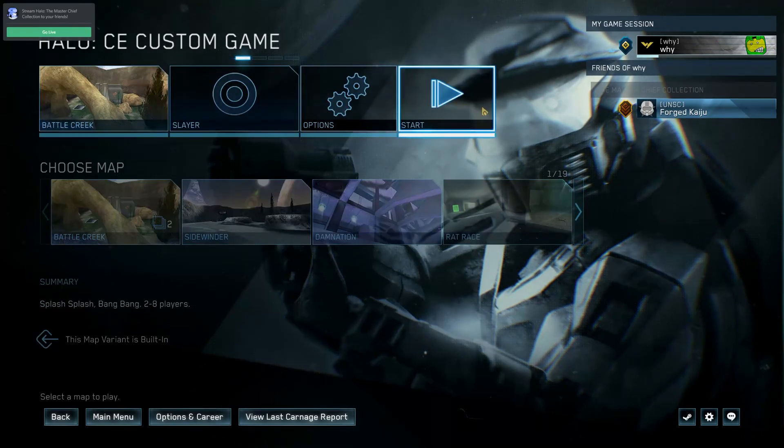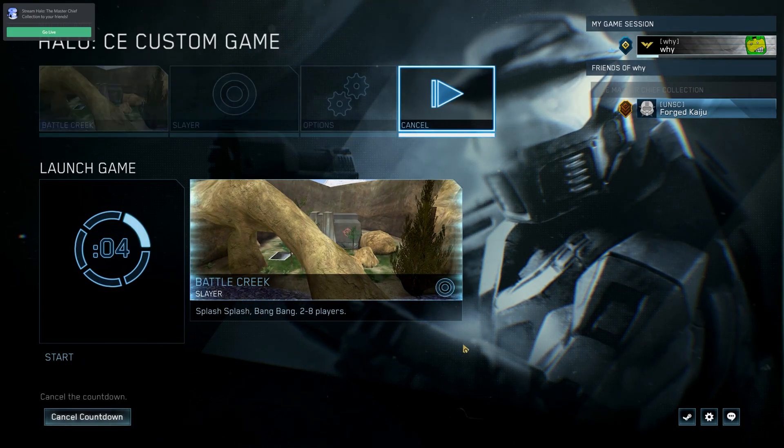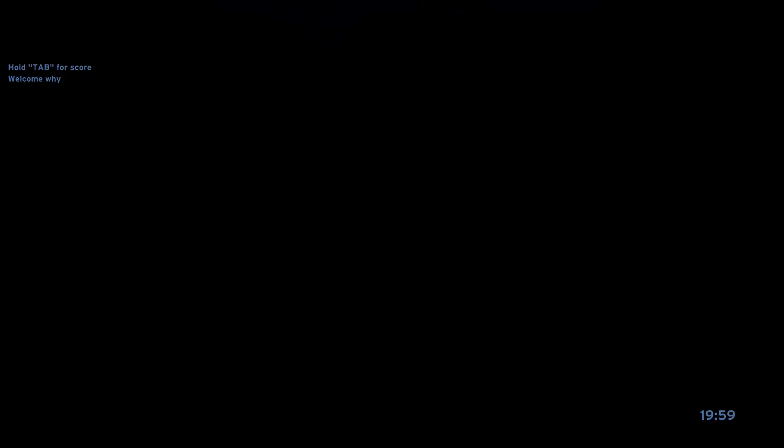Head on over to Custom Games, select Combat Evolved, and then choose the map that you replaced. Since I replaced Battle Creek, I'll go ahead and play that one. The loading screen should show the map that you replaced, but once you load in you should be playing on the custom map.